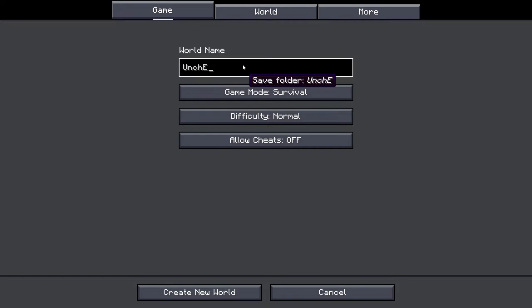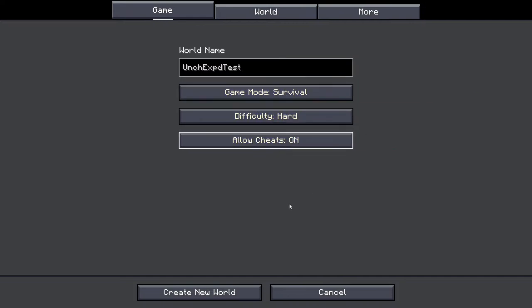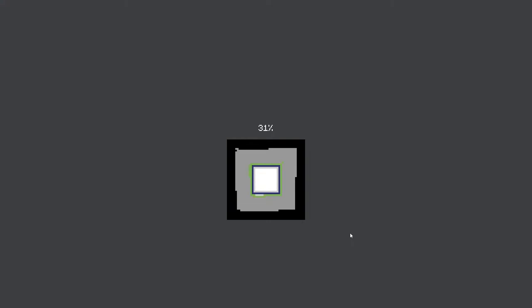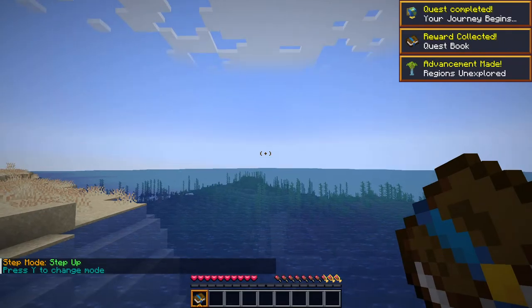We're going to do a single player world setup locally. We'll call this the Uncharted Expeditions Test, put it on hard mode because I'm like that, and turn cheats on because we're testing. It's not an actual let's play — just in case we want to look at some late game stuff without going through hours of resource gathering. I do this frequently; I've never done it on stream. This is actually one of my favorite things to do — download a modpack and try to play through a couple of hours to see if it's something I want to stream or put on the server.